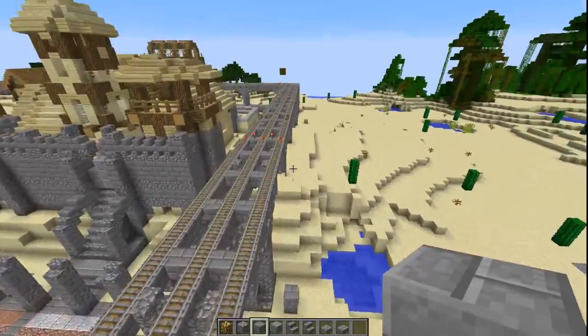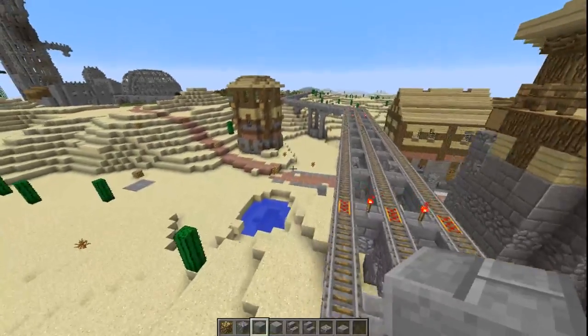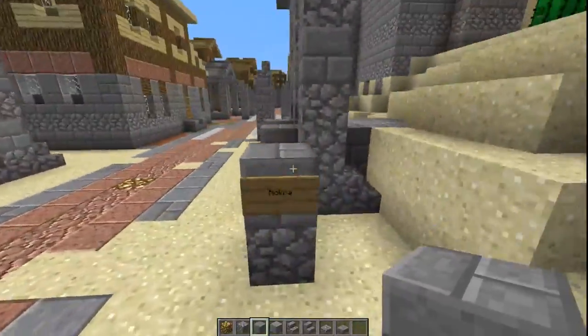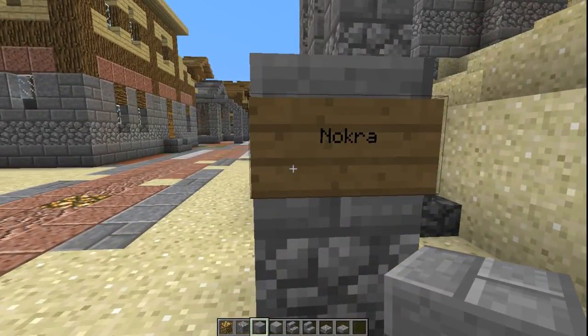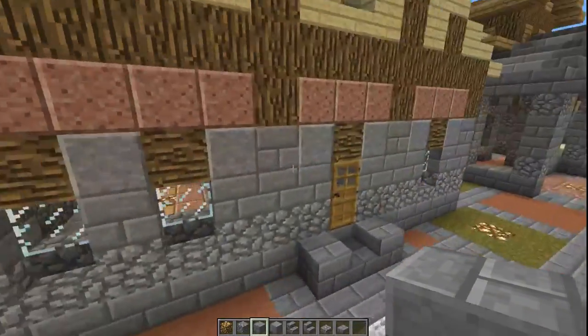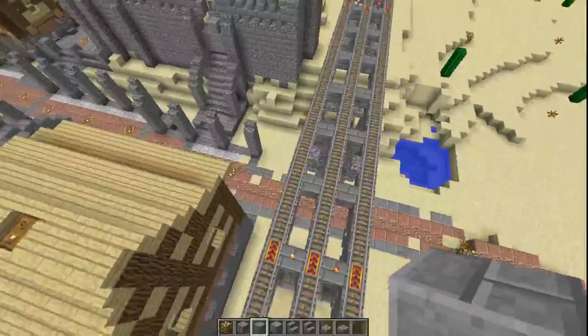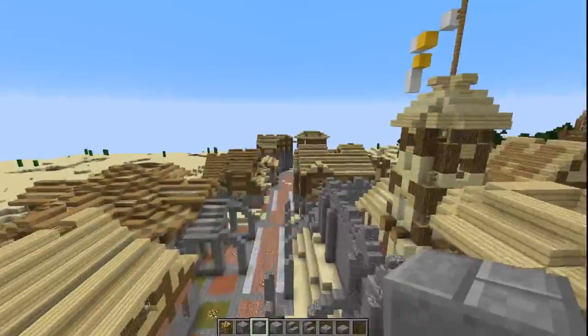Here we are in Mittenarm, Nokra — that's what I put on the signs. I've put up a rather big, nice house, which is completely unrealistically positioned next to a triple rail line.